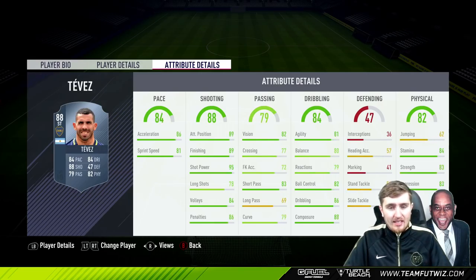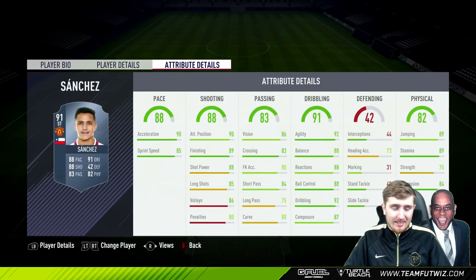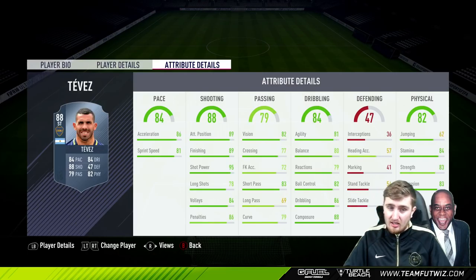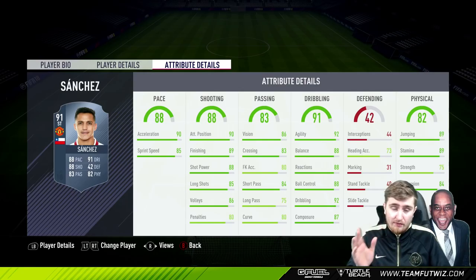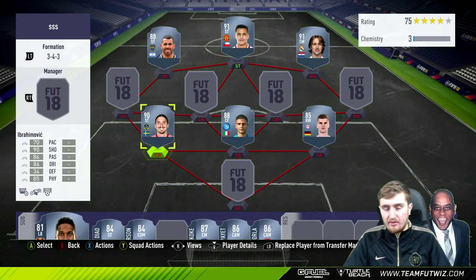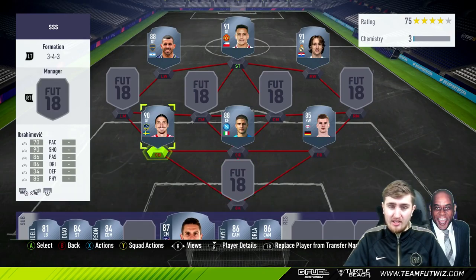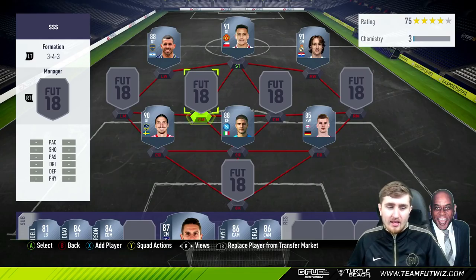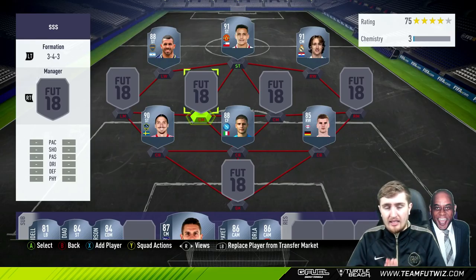Tevez: it's a fun card but it's three-star three-star, not the biggest. Sanchez looks comfortably better - way better at dribbling and passing - and Sanchez is at Man United in the Premier League. If this was Tevez in the Premier League, maybe a different story, but chemistry-wise all he's got going is his nationality. I wouldn't recommend Tevez - he's fun if you really loved him, it's still a solid card, but I would go for Sanchez. For SBCs, Ibra and Koke give you an 87 and a 90 for only 11 cards total - those are the ones I'd recommend.